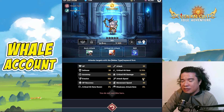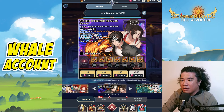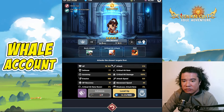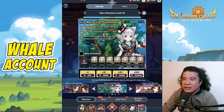Checking the attack speed — it's only 107, which is below average. I hate this 107 attack speed. There is a keyword here for melee type. Checking all three heroes' keywords: attacks the closest target — not good, attacks the closest target — not good.